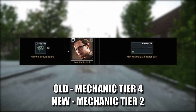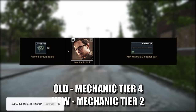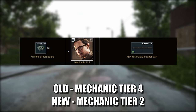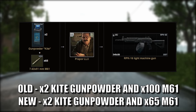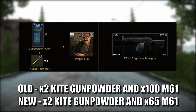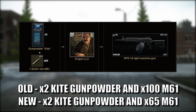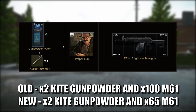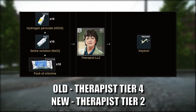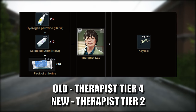Mechanic's level 4 barter trade for the M14 Ultimac M8 upper part for Gunsmith Part 15 has been changed to Mechanic level 2. Prappa's level 3 barter trade for the RPK has changed from 2 blue kite gunpowder and 100 M61 to 2 blue kite gunpowder and 65 M61. Therapist's level 3 barter trade for the key tool has been changed to Therapist level 2.